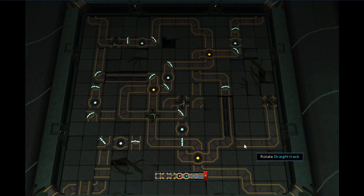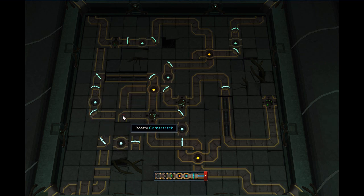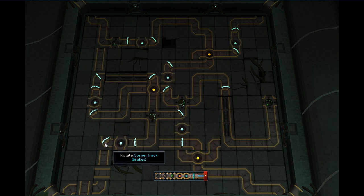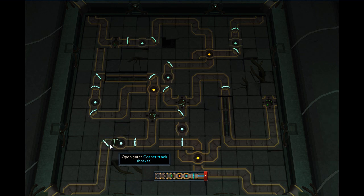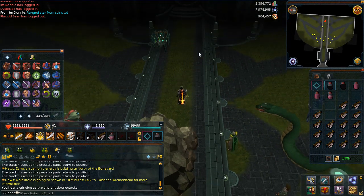When the boulder is rolling through the completed path, it gets stopped by ring-looking things called brakes. The tracks with blue or yellow dots inside keep rotating, and the boulder will explode if it tries to roll across a track not facing the right direction. So if it's caught in a brake, wait until the track turns in the right direction and then release it. That's basically all you need to know for the maze.